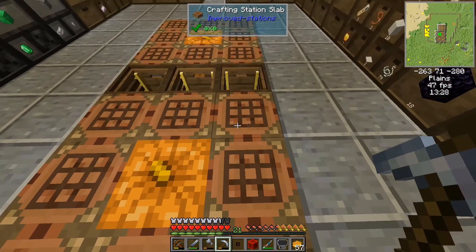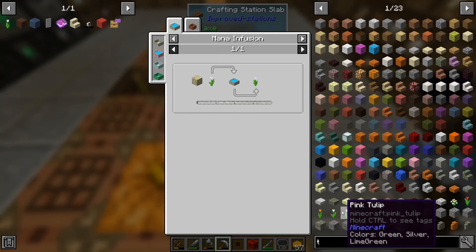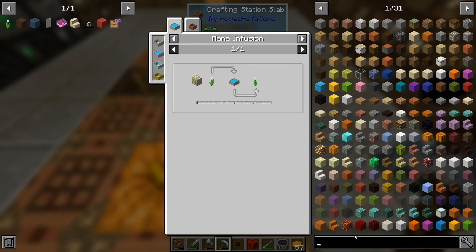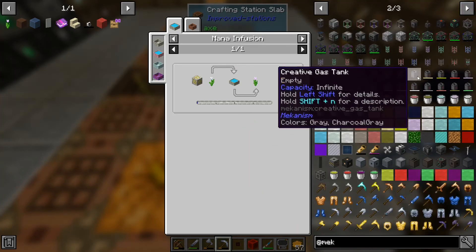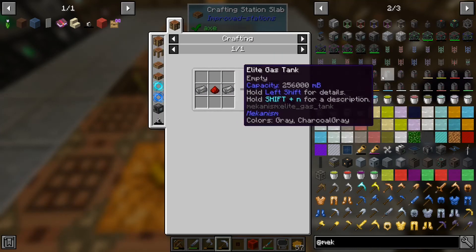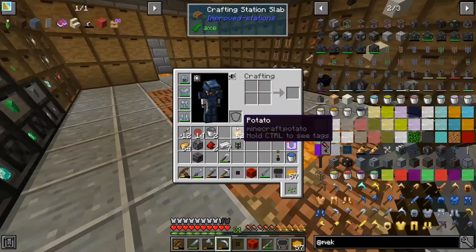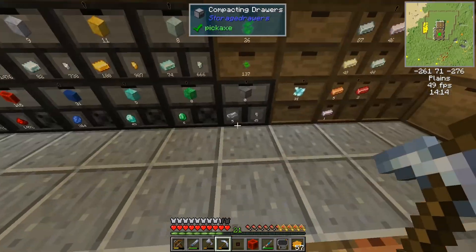I wonder actually — so those Mekanism pipes, here we are. What I want is universal cable. What's the better one? So I've got two osmium — was that osmium or was that steel? Steel, I think we're going to have to make some steel as well.